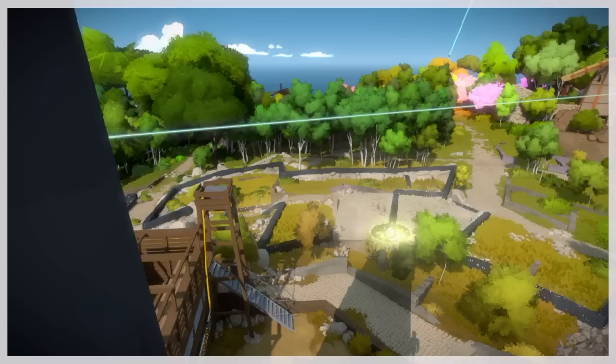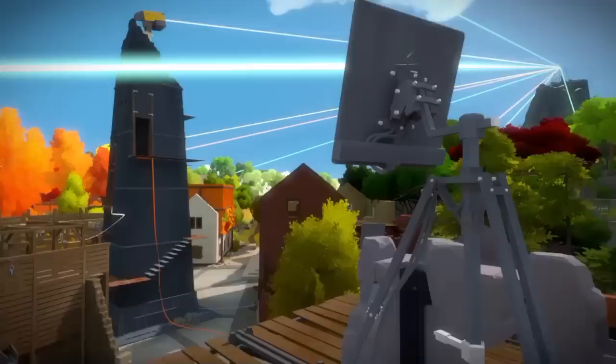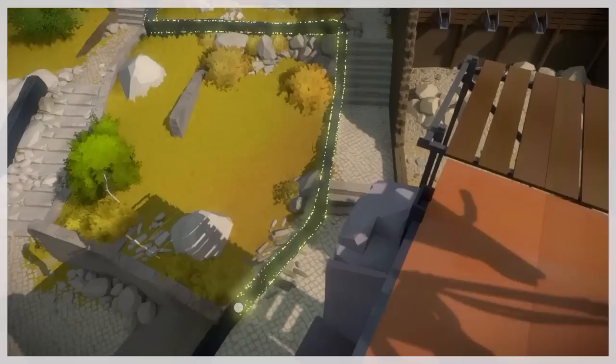These next puzzles are a series of puzzles that you will find up on the buildings in the town, just looking over this little courtyard area. That first puzzle was from the main tower that holds the town laser.